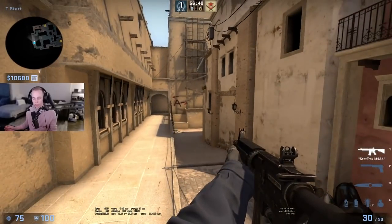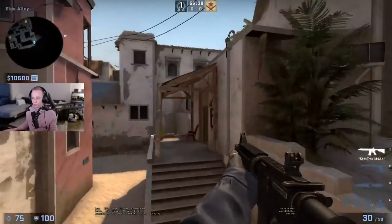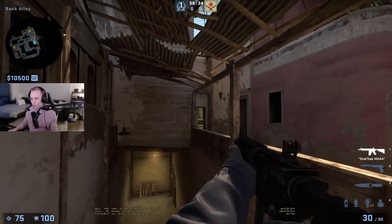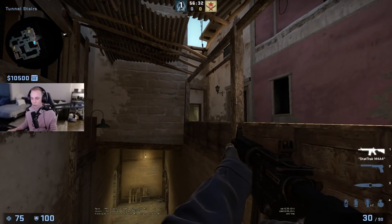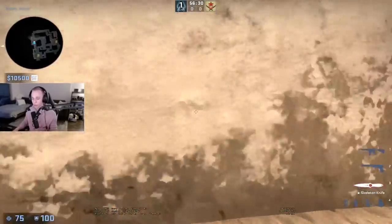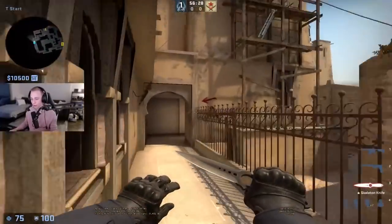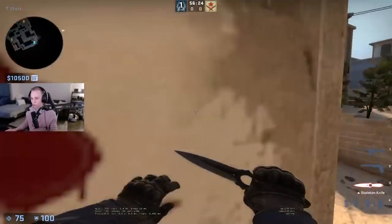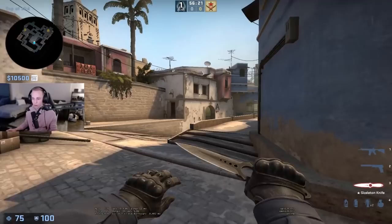The point of this default is the A guy and the B guy in both cases are just holding map control. The B guy is not trying to go out and die for no reason unless he has some read and is really feeling it. The A guy is doing the same — just holding and not dying — while the mid guys do all the work in the round and get you to some type of mid or late round.